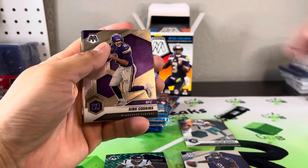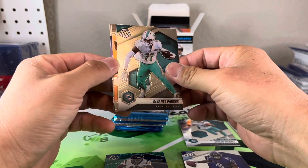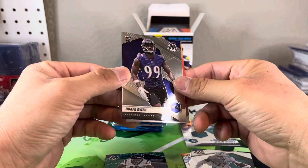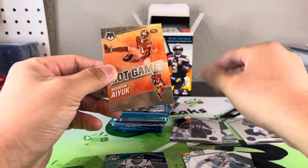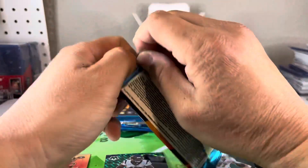Kirk Cousins NFC, Davante Parker Got Game, Brandon Ayuk, and Odafe. The rookie. Alright, I am already regretting this.